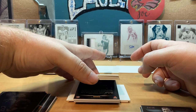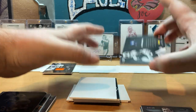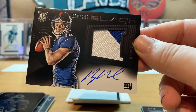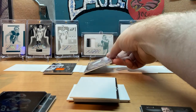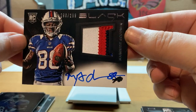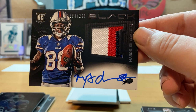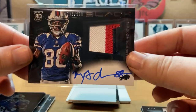We get two autographs coming up. First is a Ryan Nassib 269 of 299 RPA — a two-color RPA, nice card. Next is a four-color RPA of Marquise Goodwin with the blue popping out right there — one, two, three, four colors. Niner fans will love that one, and Bills fans too. So we've got two RPAs out of 2013 Black.